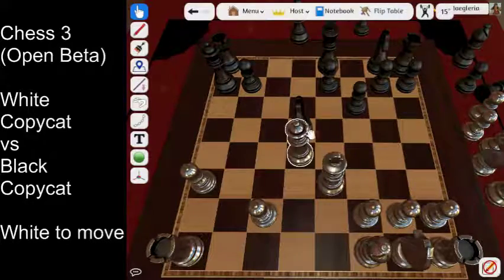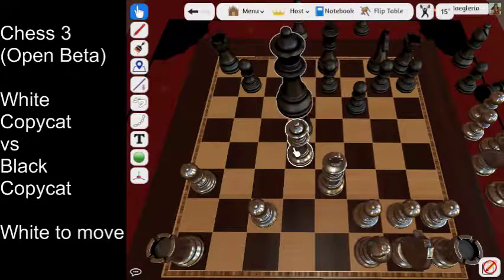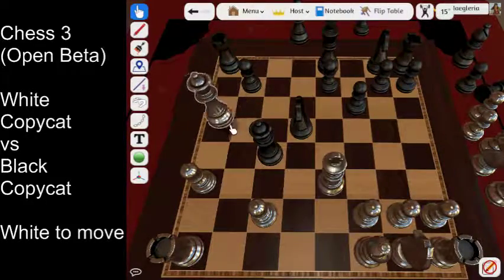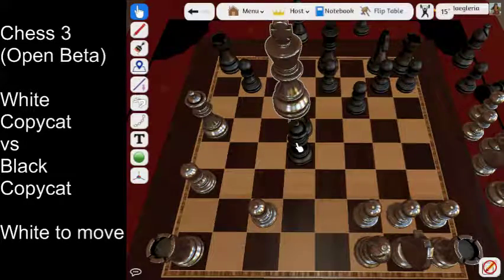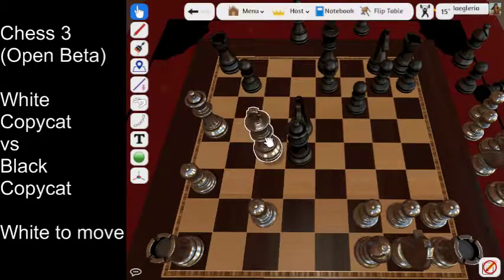So now black is like, 'I'll just capture this anyway and it'll turn both of these into queens.' But I can just capture this and the next move win by midline invasion.